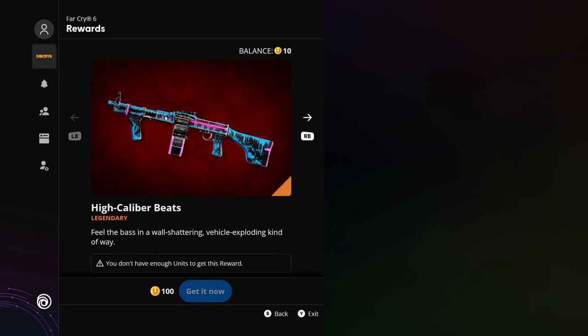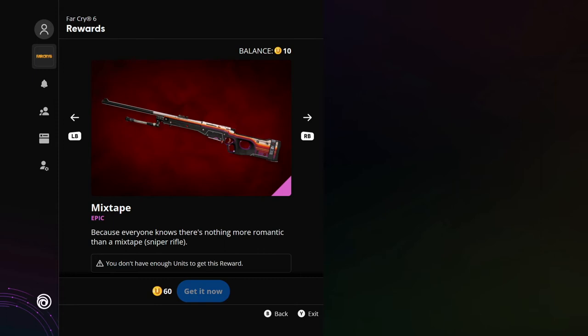Let's go through and have a look at some of these items. We have High Caliber Beats — a legendary reward — 'feel the bass in a wall-shattering, vehicle-exploding kind of way.' So clearly it's a light machine gun with a very trippy pattern. Not sure if it's animated. I was one of those people who spent my Ubisoft points on everything. If you've played Far Cry 5 — which is where I got a lot of mine — you will have a lot of points from that alone.